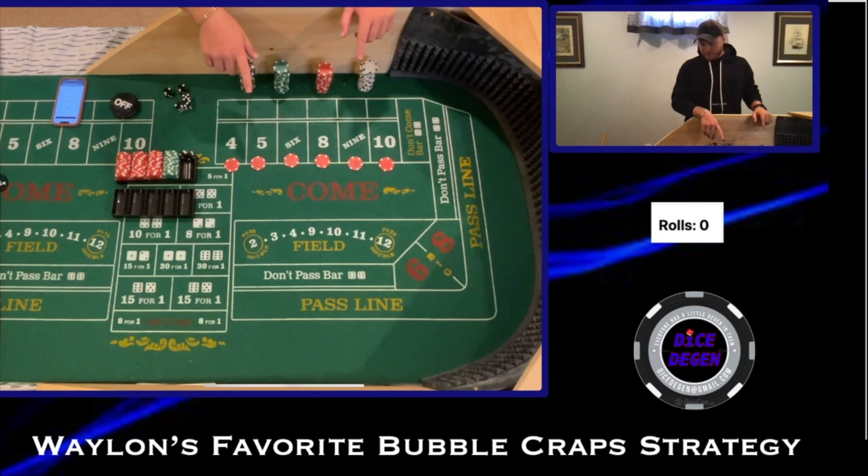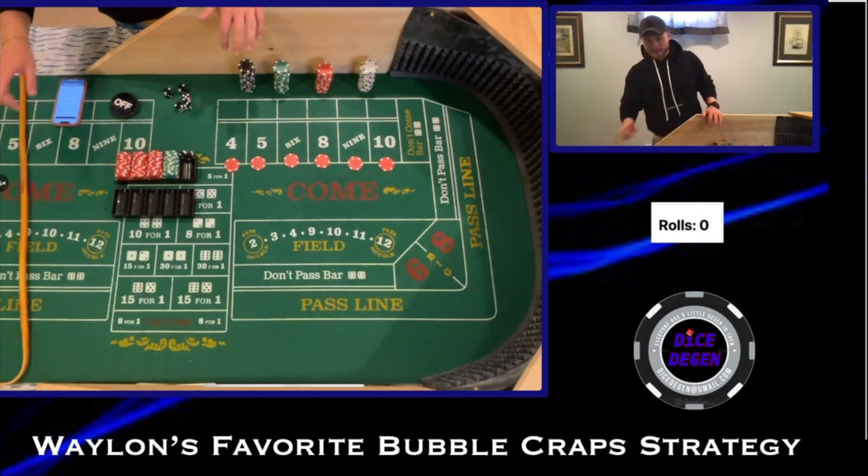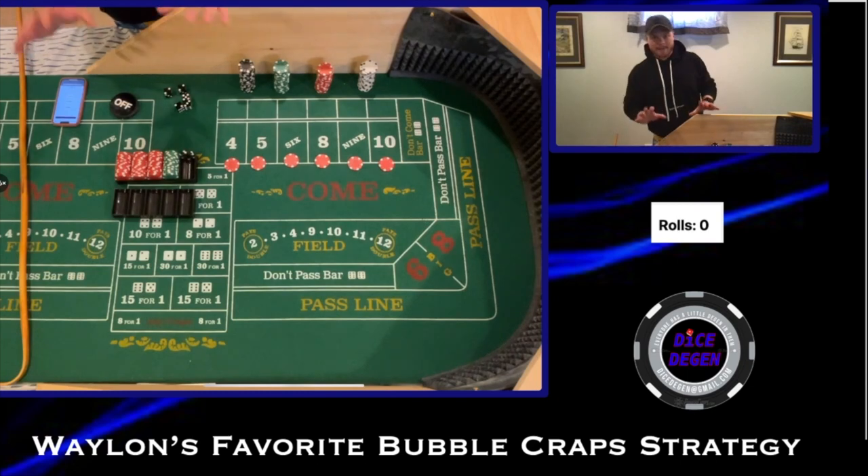When we get a hit, we're going to press everything up one unit — $5 — and go to the two-unit level. I'm checking my notes to make sure I do it right, because Waylon put a lot of thought into this one and I want to give it the credit it's due.